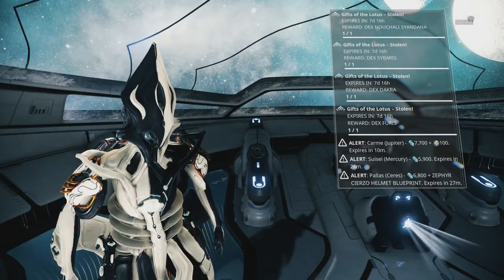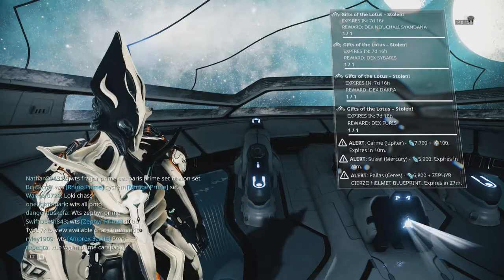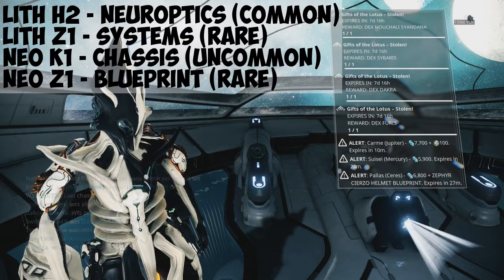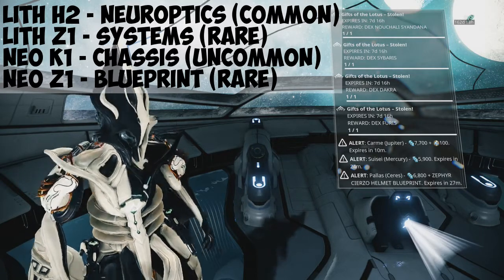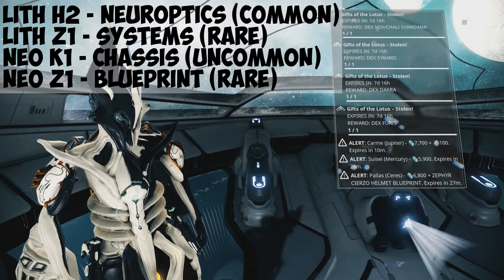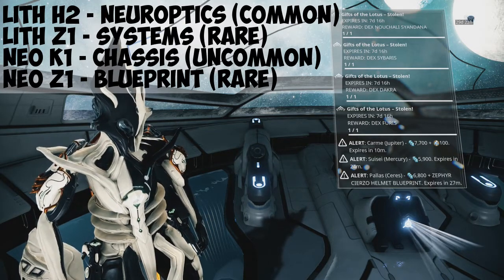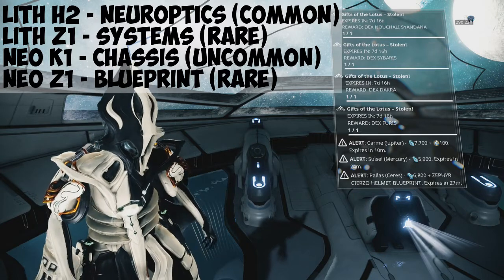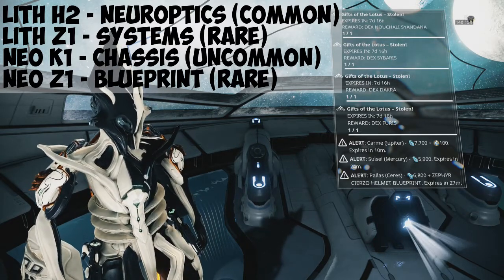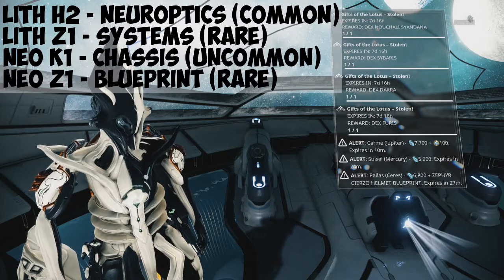What you're after is two Lith Relics and two Neo Relics. The Lith H2 will give you the Zephyr Prime Neuroptics — it's a common drop. The Lith Z1 gives you the Systems and it's a rare drop, so you'll want a few of those. Then you have the Neo K1 for the Chassis, which is uncommon, and the Neo Z1 for the Blueprint, which is also rare.